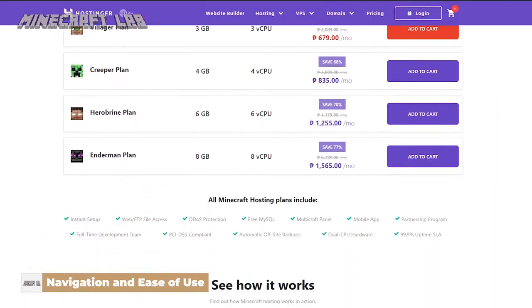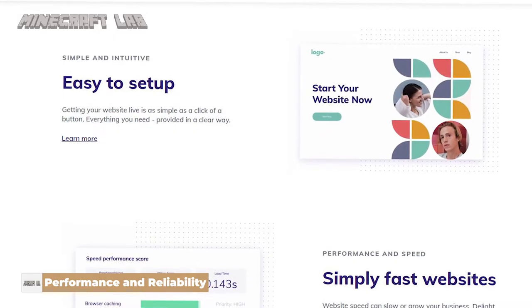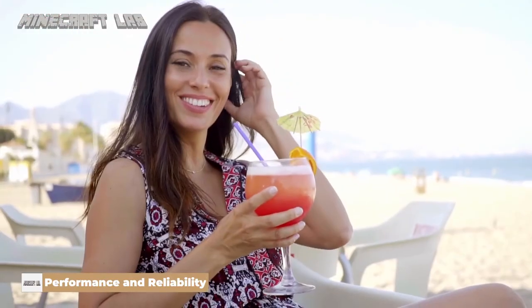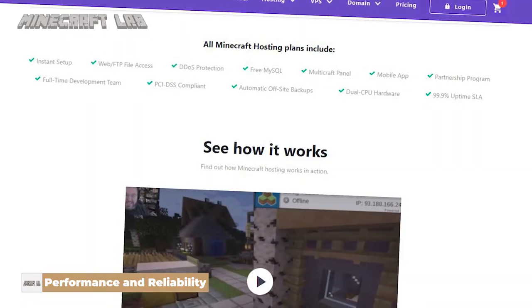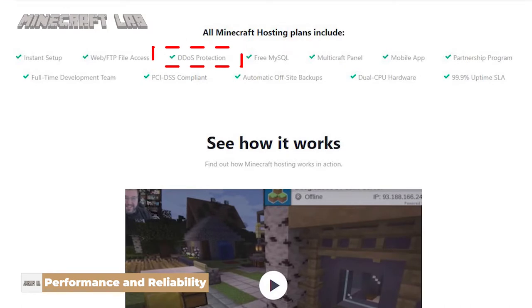I've had a harder time customizing my pickaxe, both in Minecraft and in the real world. Now, one very important thing to discuss is how easy, safe, and stable your server is going to be under Hostinger's care. These awesome features are included in any of their Minecraft hosting plans: guaranteed protection from DDoS attacks, proven and tested 99.9% uptime service level, free MySQL, access to web/FTP file, and automatic off-site backups, and many more.